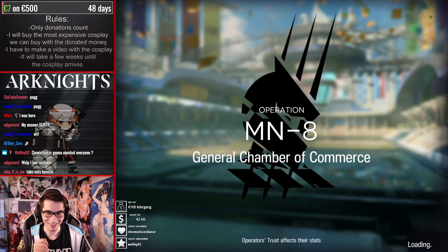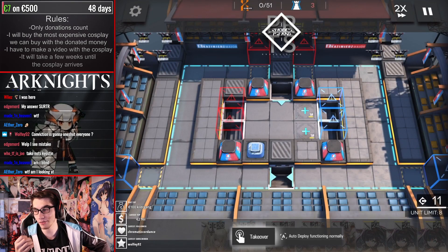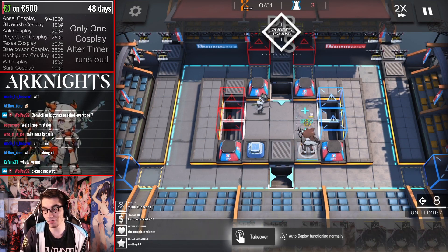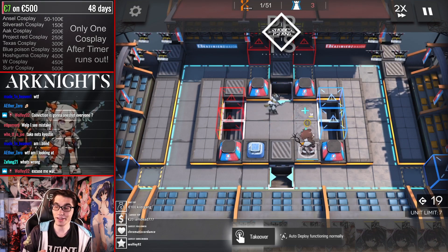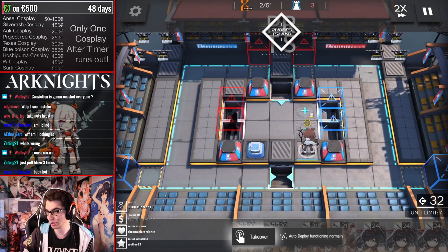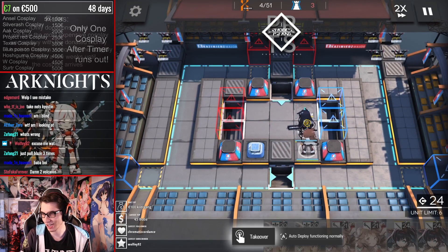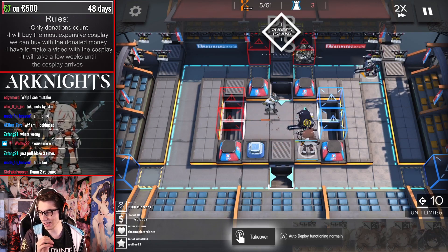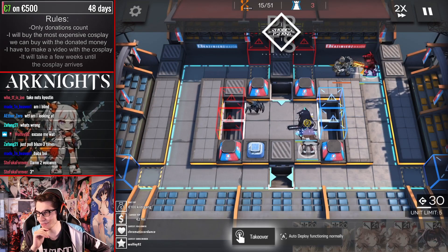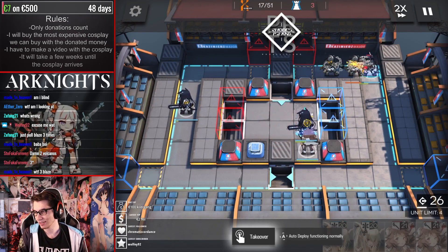So this is the run — I already pre-recorded this run so it's easy for me to talk. The first thing you want to do is place down a skill two Eunectes on the bottom tile facing up. Really important that you do this so you have enough damage. The next thing is you want to place Blaze one tile above Eunectes facing up. Now she can charge. Then place Blaze on the top right tile facing to the left, and also place the other Blaze on the left side too so they can charge the skill.